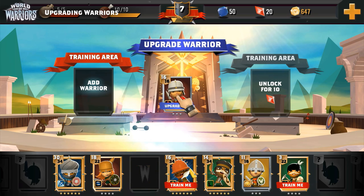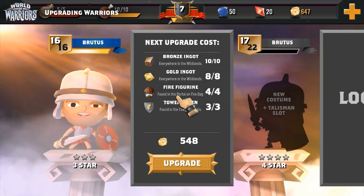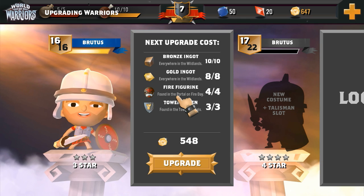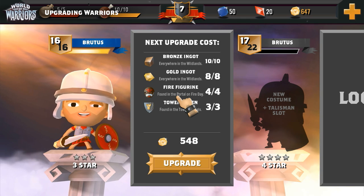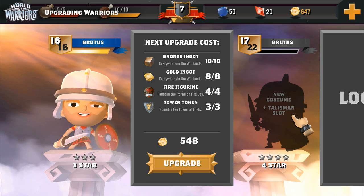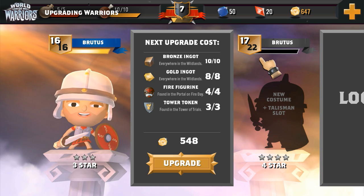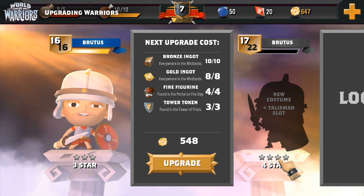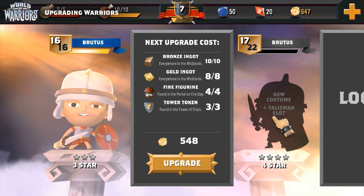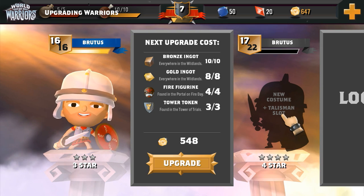Let's quickly run through how upgrading works. Here's Brutus. He's currently a 3 star warrior but has been fighting hard and now he's ready to upgrade. On the right hand side of the screen we can see what bonuses Brutus will receive once he's gone through upgrading. His level cap will increase, as will his style rating, and he'll also gain a couple of extra perks. In this case, Brutus will gain a new costume and an extra talisman slot.